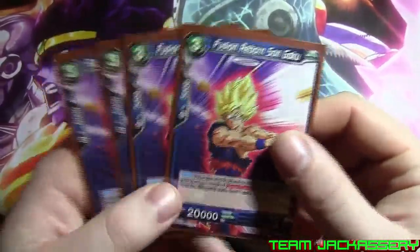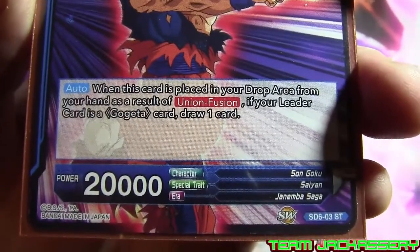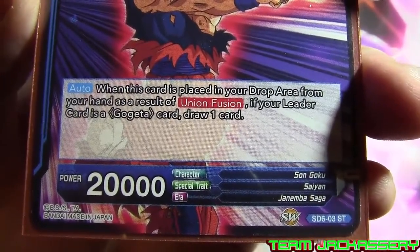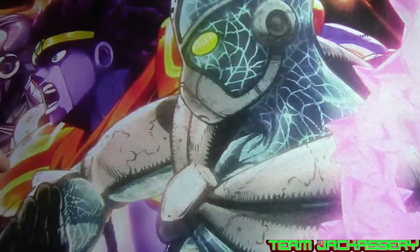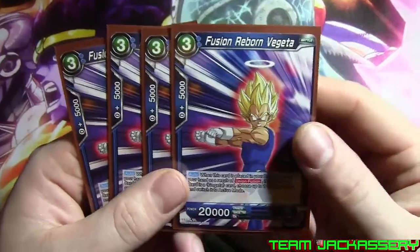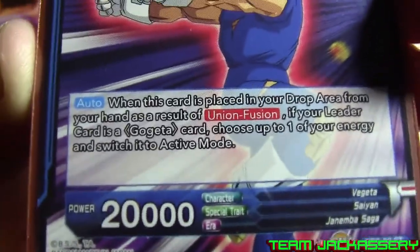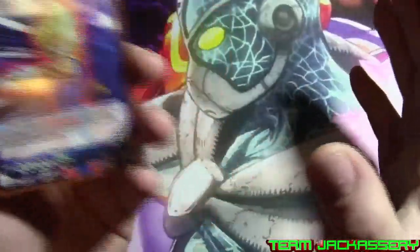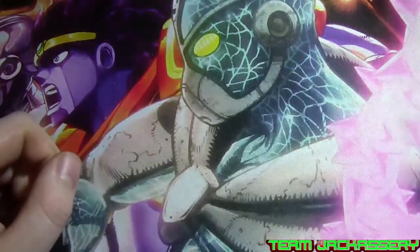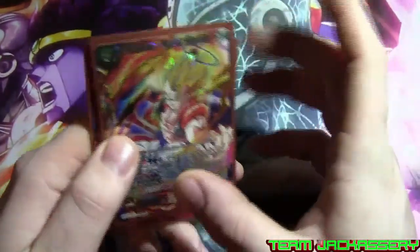We also run Fusion Reborn Son Goku — 3 cost, 5,000 combo, 20,000 power. We mostly use this one for Fusion. The Gokus and Vegetas that are vanilla can be used as Energy if you want. When this card is placed in your drop area from your hand as a result of Union Fusion, if your leader card is Gogeta, draw a card. So this is our draw support for Gogeta. We also run 4 copies of Fusion Reborn Vegeta — 5,000 combo, 3 cost, 20,000 power. When this card is placed in your drop area by Union Fusion, if your leader is Gogeta, choose one of your Energy and switch it to Active Mode. I don't have any super combos in this deck, but I don't think I'll really need them because a lot of cards in this deck are strong enough.